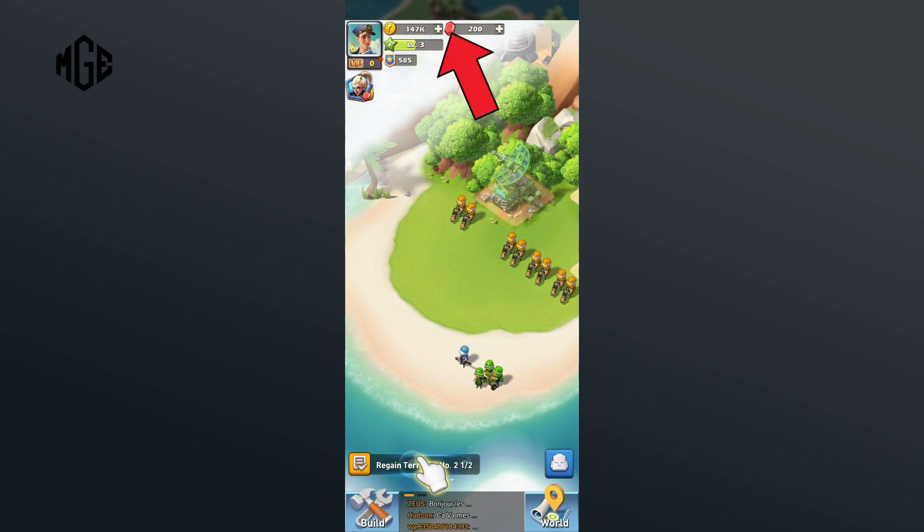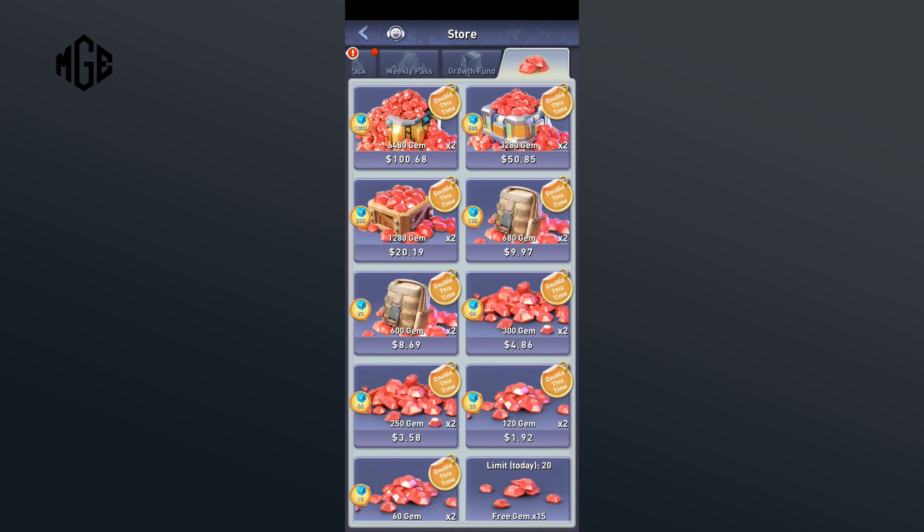First of all, click on the gems icon in the top section of your screen. On this page, you can see certain amounts of gems with certain amounts of money. Now all you have to do is select how many gems you wanna buy. Let's say I wanna buy 680 gems, then I'll have to tap on the 680 option. Then a pop-up menu will appear where you'll have to click on add credit or debit card option.